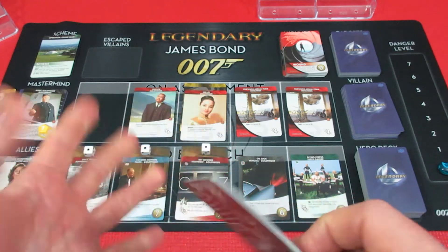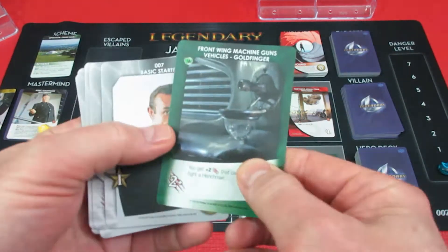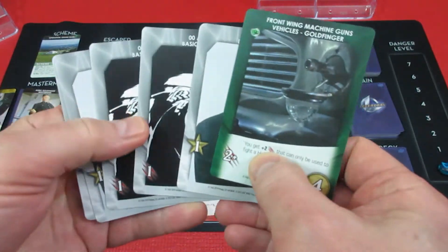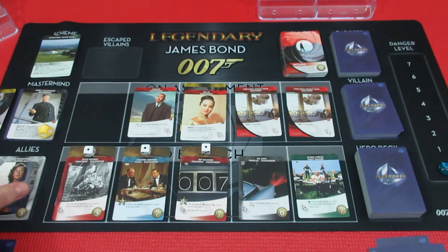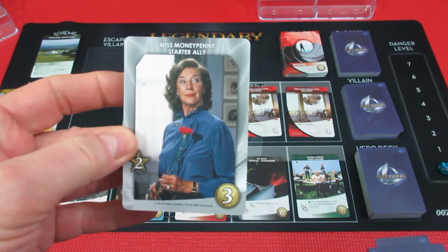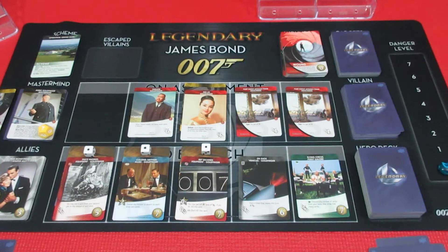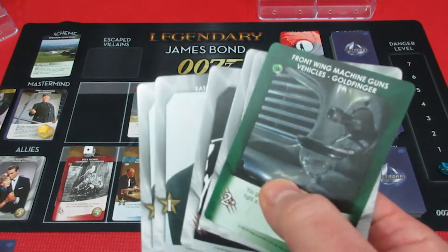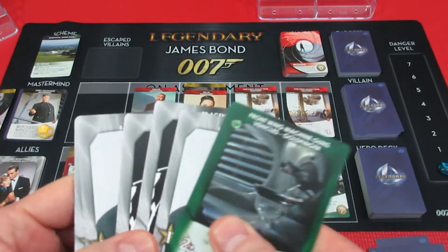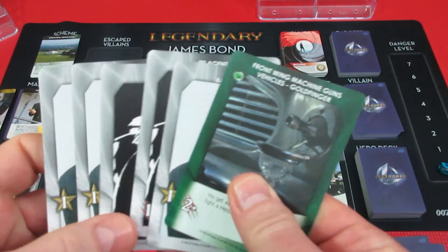This card is plus two attack, so Sean has four attack and three recruit. With three recruit he's going to grab a Moneypenny starter because we need recruit if we ever want to get any of the better cards. This is getting horrible.